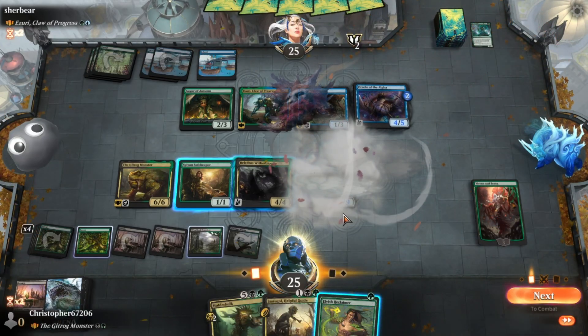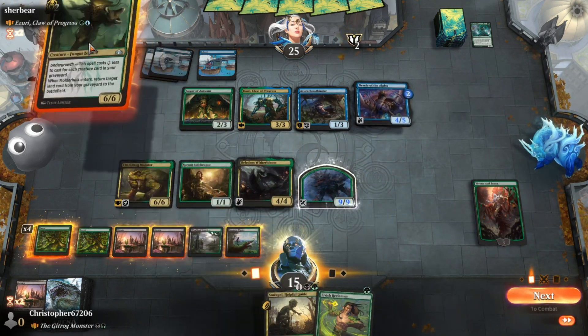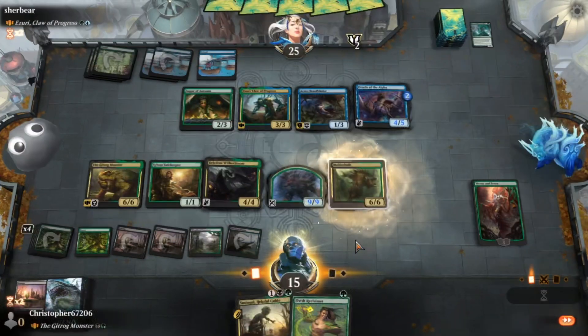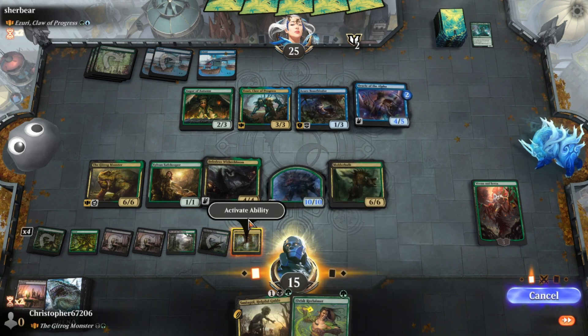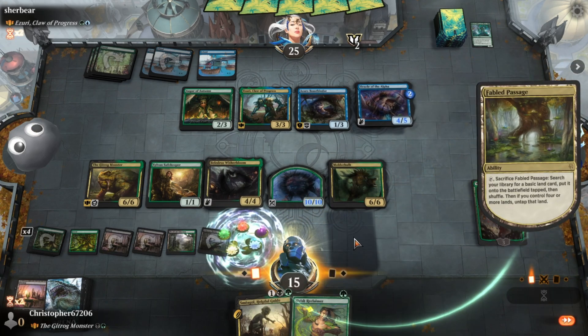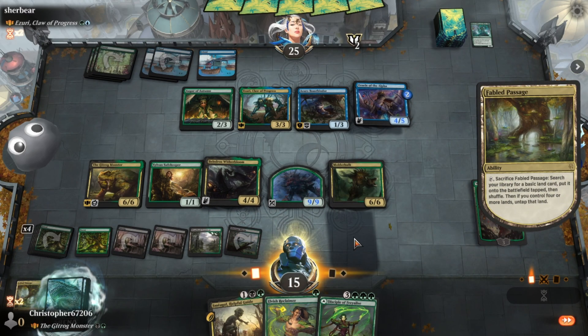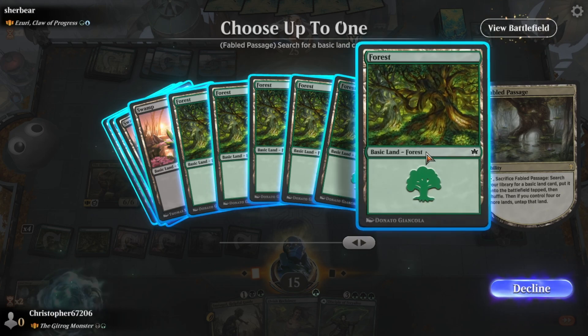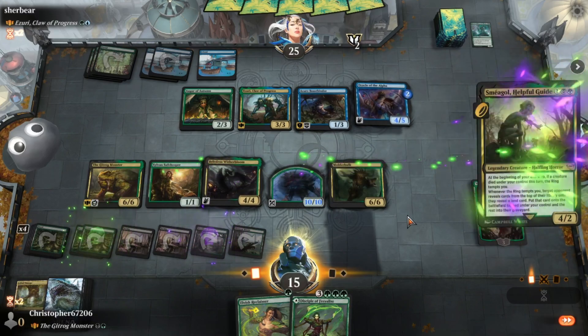I think we need our Tree Folk now, and then we're going to ramp a little bit more, grab that one so we can actually put it back in the graveyard to draw another card, then we're going to get down this boy.